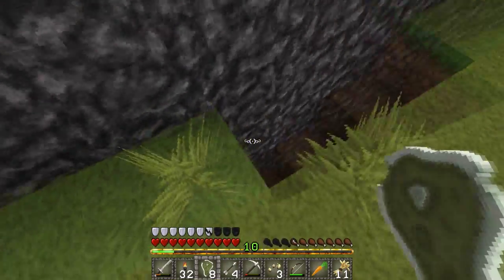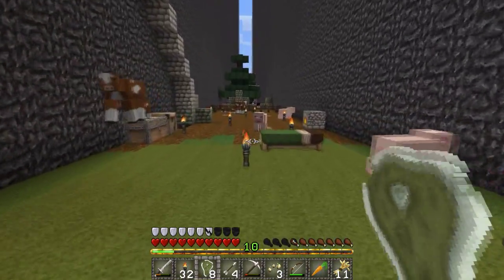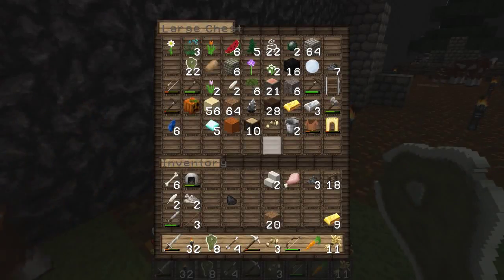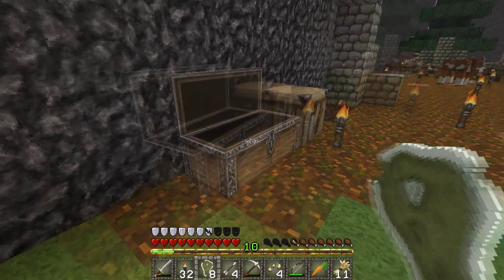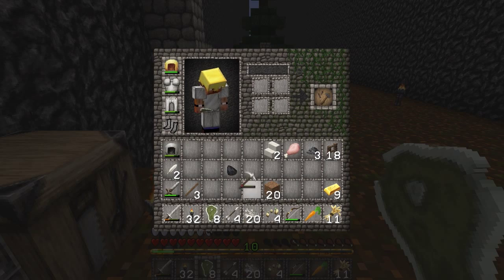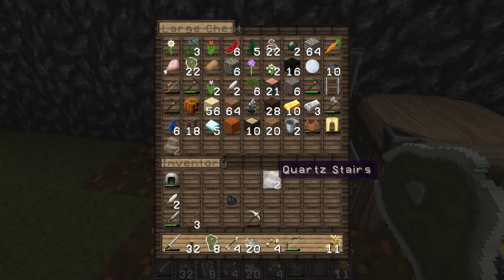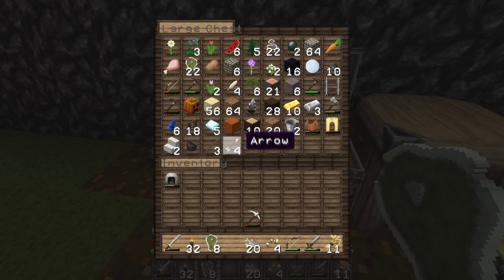Alright, objective one — let's go ahead and get started on that. I need to see if I got any more seeds. I only have four seeds, that's not too bad I guess. That's some bone meal — I'm going to grow some wheat here and then use that. Maybe I'll put what I don't need in here though, because I don't want to expend any resources I don't need to get rid of. I'm gonna keep my bow on me though.